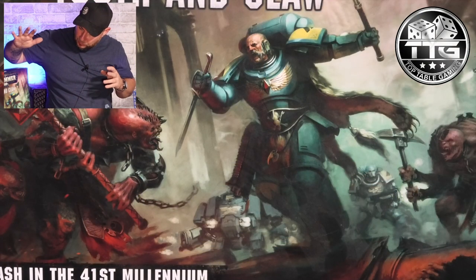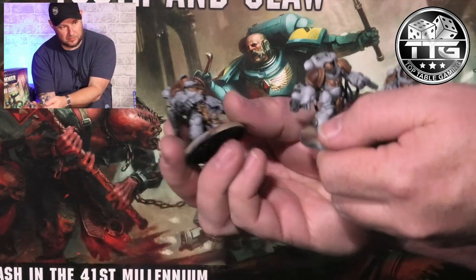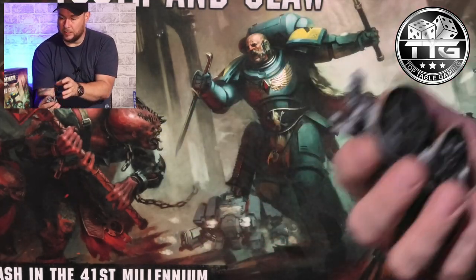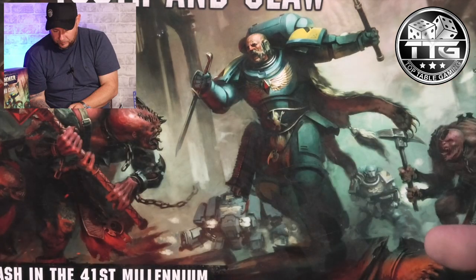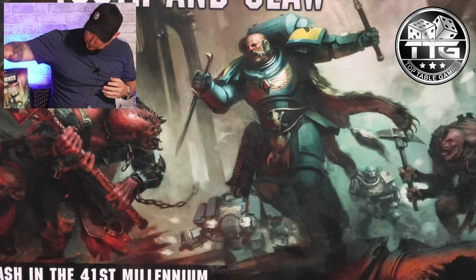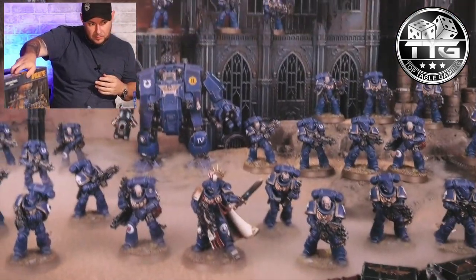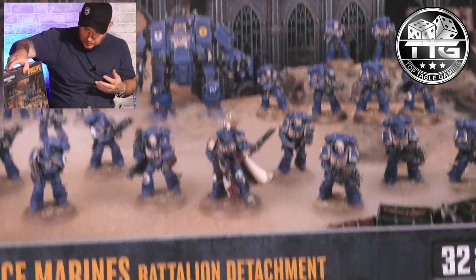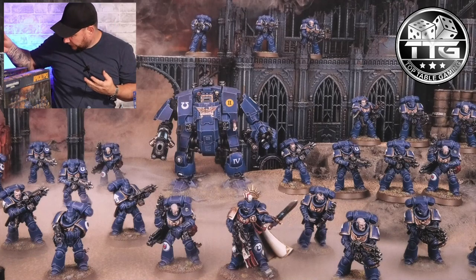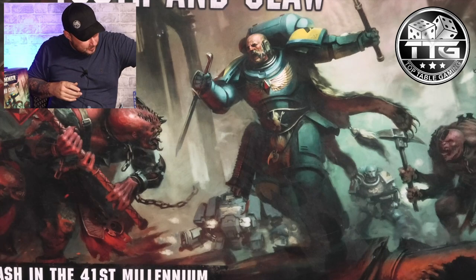Straight off the bat, I have the Tooth and Claw box set — the first set which featured Primaris Space Wolves. I made a start on these: I got the three Aggressors painted up to gaming standard. I've also got some of the Intercessors painted, and basically have the full box ready to go. I also have behind me the Apocalypse Space Marines Battalion Detachment, so Intercessors are not going to be a problem. There's also a Dreadnought in there.